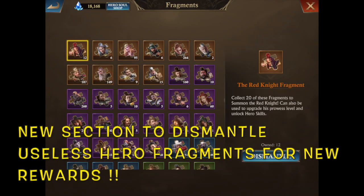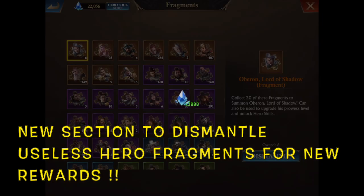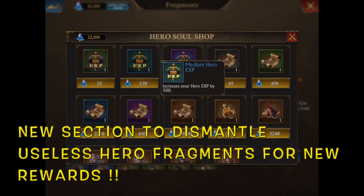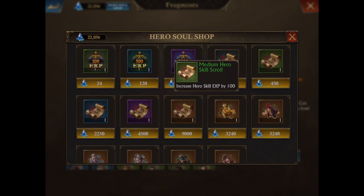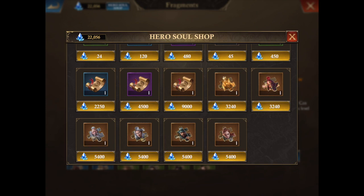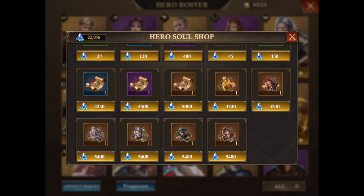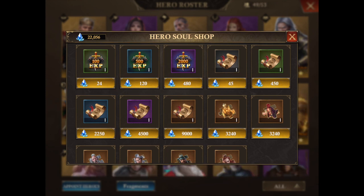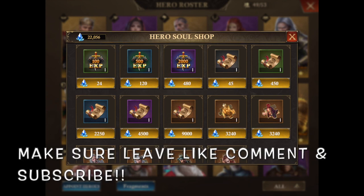When you have maxed every single hero and you have frags sitting around, you can dismantle all of them — as I'm doing here. You can dismantle them and use the Hero Soul Shop. The shop has small, medium, and large hero XP; small, medium, large, and advanced skill scrolls; superhero scrolls; and the heroes listed include King Arthur, Red Knight, Oberon, Force, Moraine, and Igraine. That's basically what you can use your Hero Soul Shop fragments on. Once they let it sit for a while, they'll probably update the soul shop with each hero update, so if you don't have these heroes maxed now, you have a chance to max them depending on how many fragments you have.